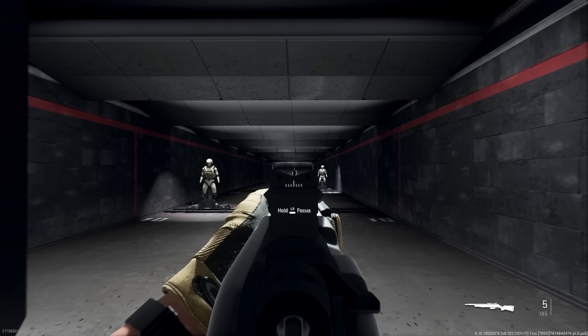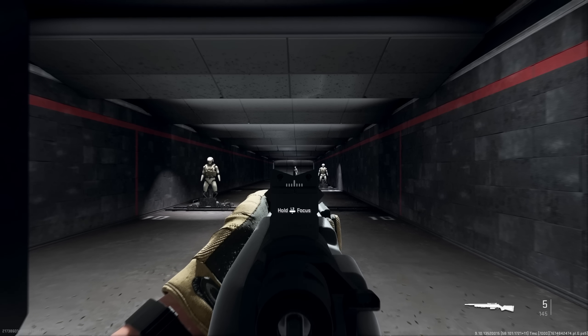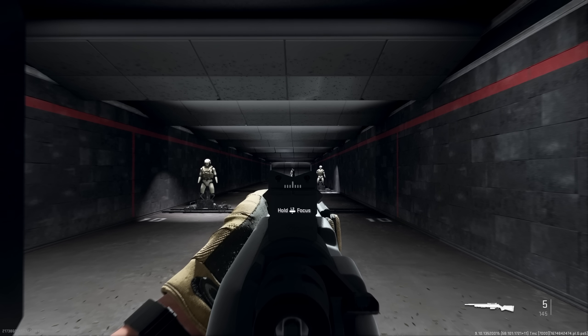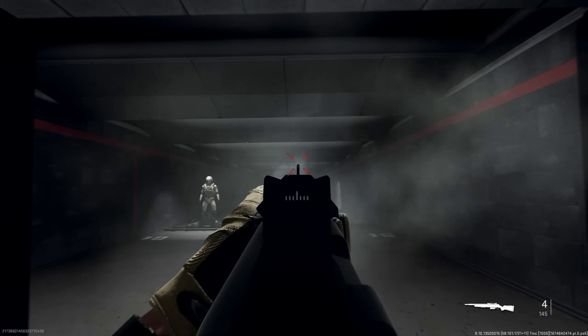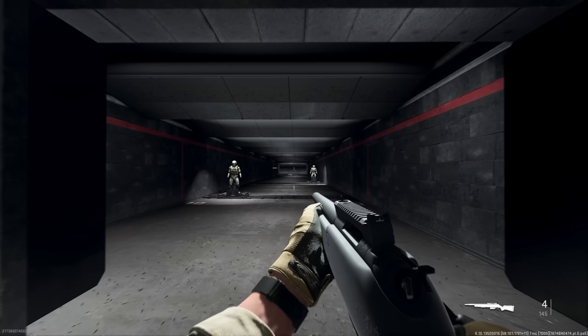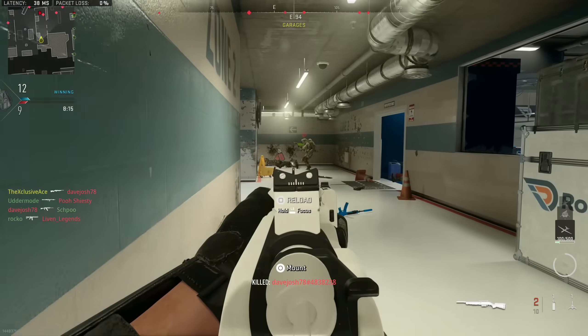Let's have a look at our idle sway. There is a decent amount of sway with this gun. Generally if you're running around quick scoping this isn't really going to be much of an issue, but if you are trying to pick off a long range kill you'll probably want to hold your breath in order to pretty much eliminate that idle sway for a short period of time so you can get your shot off.